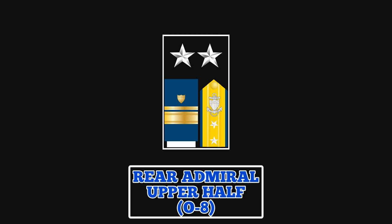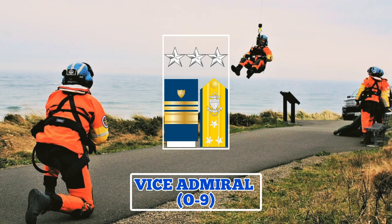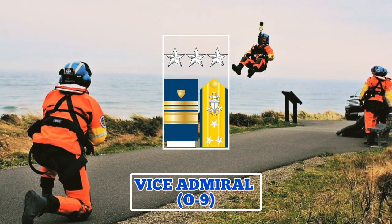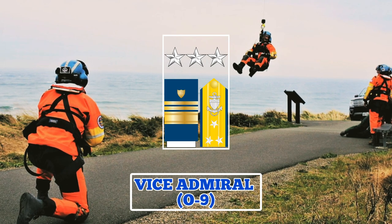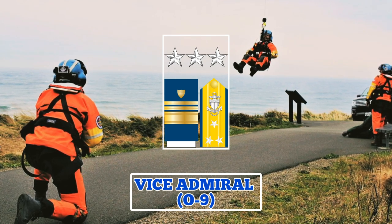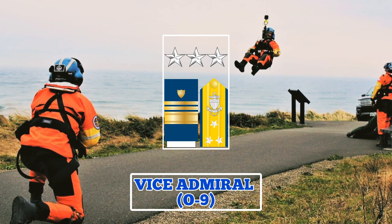The penultimate rank for U.S. Coast Guard officers is the rank of Vice Admiral. They wear a collar and shoulder board insignia featuring three stars, and a sleeve insignia featuring one two-inch gold stripe and two half-inch gold stripes. Vice Admirals are promoted to fill very specific billets, like Commander of the Atlantic Area, and are responsible for coordinating homeland security, law enforcement, and rescue missions that occur on the high seas.